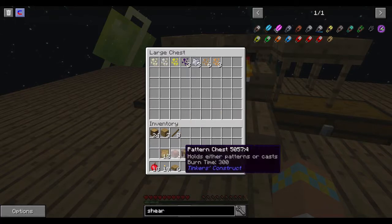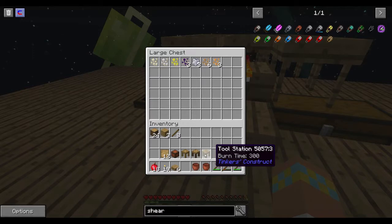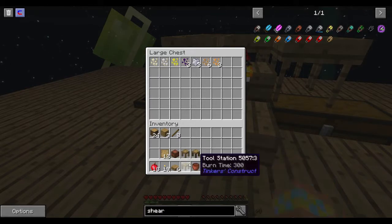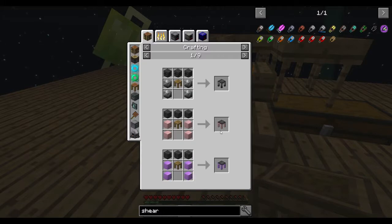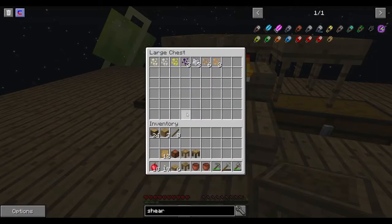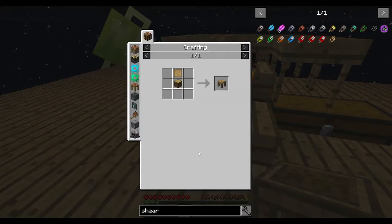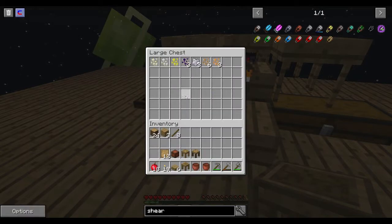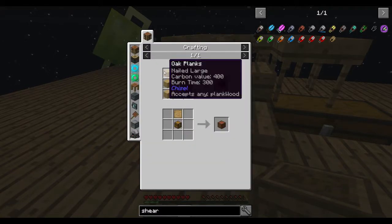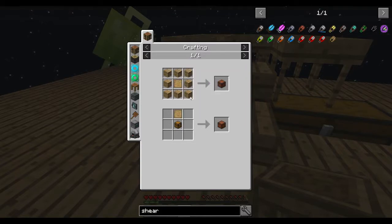I got all of the parts ready for the Tinker's Construct stuff. All of this takes very simple materials — just wood planks and sticks. The recipes use a crafting table and a pattern, a log and a pattern, a plank and a pattern, a chest and a pattern, or you could put a pattern with eight blocks of oak planks around it.